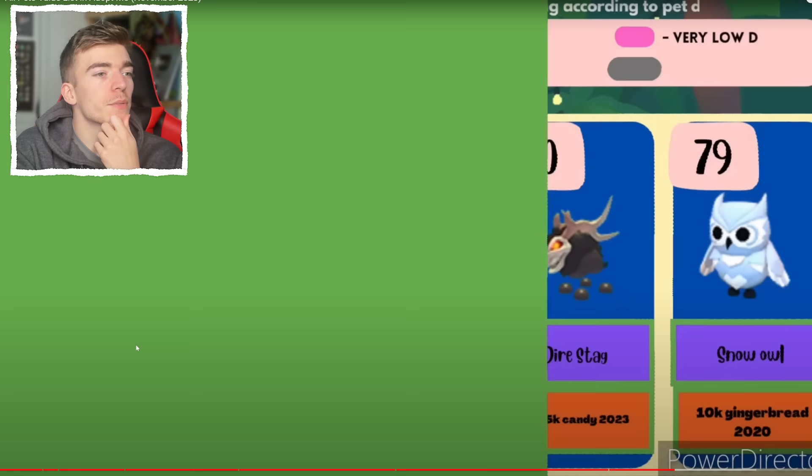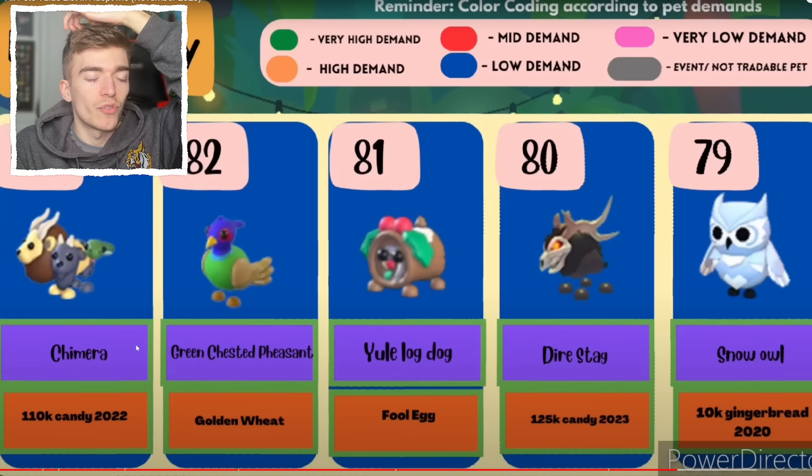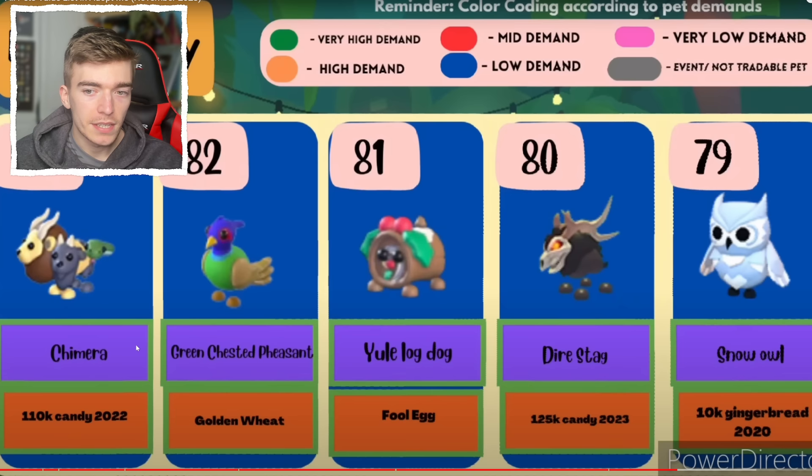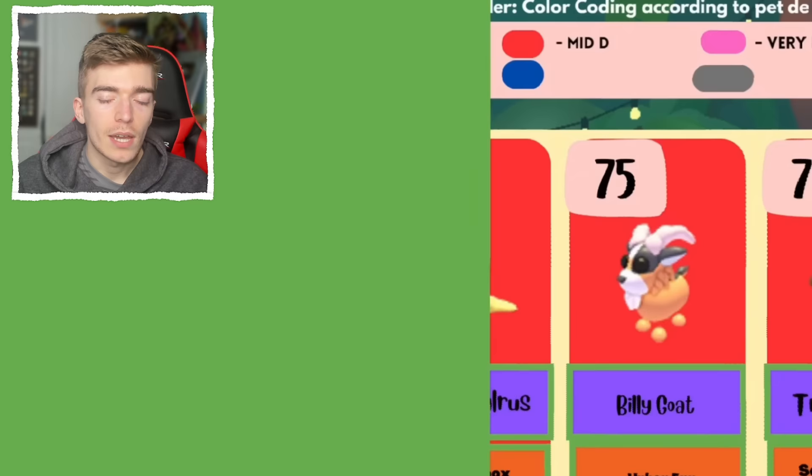The chimera, the green chested pheasant, the yule log dog from the fool's egg — maybe I should make a neon of this as well. It's an underrated pet — it's still 81 out of the legendary list but it's a funny pet to me. It looks very Christmassy. It was from the April fool's egg, which most of you guys probably forgot about.